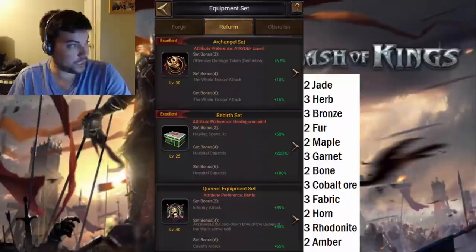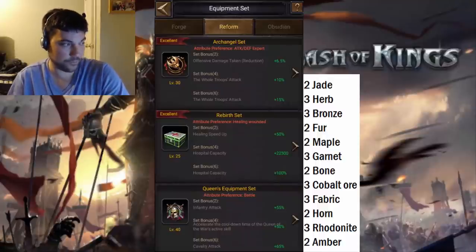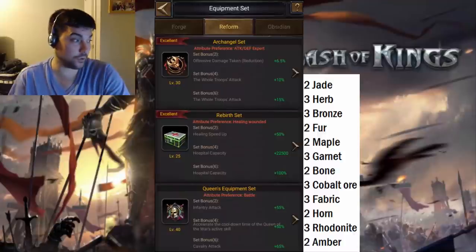For the Asylum set, you will need a total of 2 jades, 3 herbs, 3 bronze, 2 fir, 2 maple, 3 garnet, 2 bone, 3 cobalt ore, 3 fabric, 2 horns, 3 rhodonites, and 2 ambers. That comes out to 30 different pieces of materials, but you can see that it's pretty evenly distributed — either it's 2 or 3.